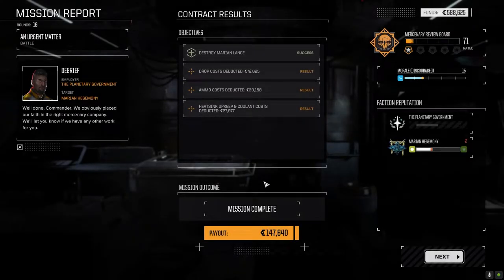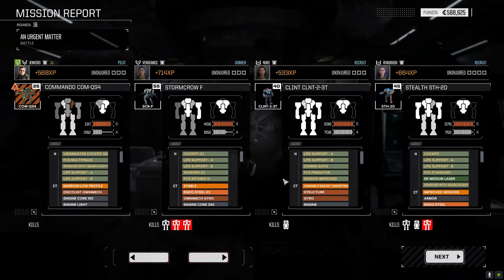I think my tactics were sound on this one — just that mine layer screwed us up at the beginning and then I divided my forces which was bad. Not much I can do about that. The Storm Crow got one kill and a couple of bailouts. We got nothing for Jenkins today unfortunately.